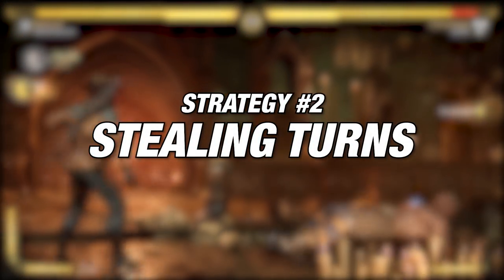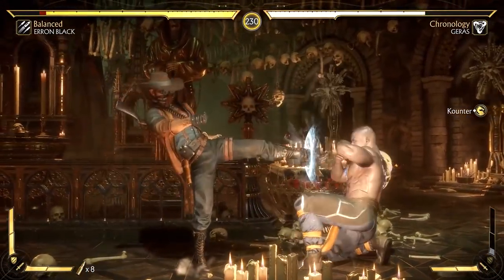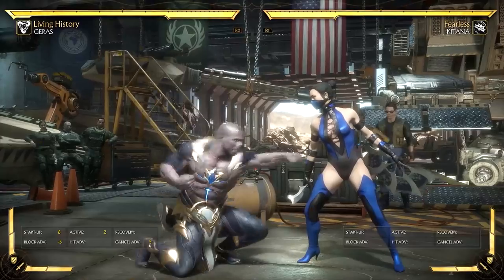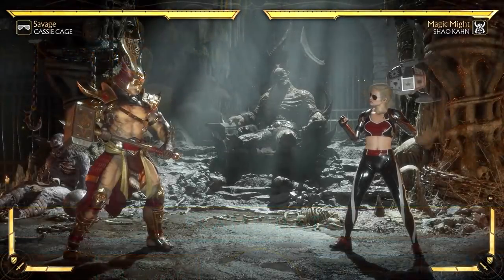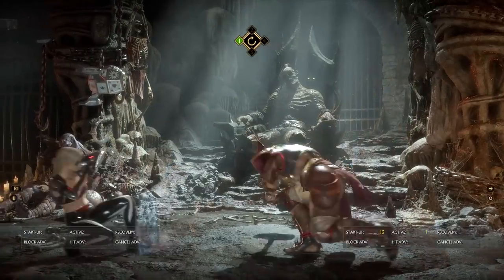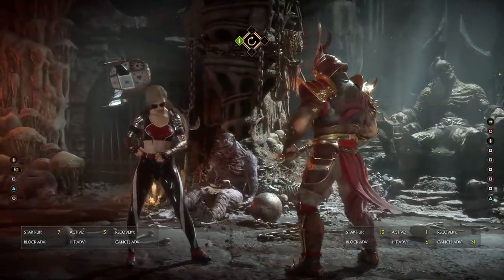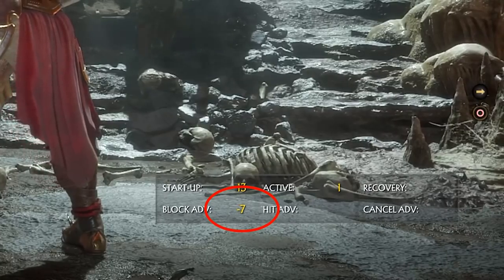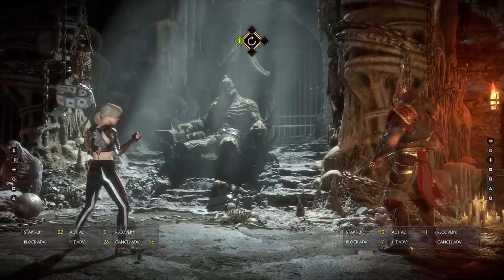The second approach is stealing turns. This is when doing a flawless block gives you your turn back, because flawless blocking certain attacks will leave your opponent negative. Some examples are against pokes, jump-ins, and special moves. For example, Shao Kahn's sweep is one of the best in the game because of its range and how quickly it activates. Blocking normally leaves him at negative 2 on block, which is safe and allows him to get a free poke in. However, flawless blocking leaves him at negative 7 — still safe for him, but he loses the additional poke. This results in getting your turn back.